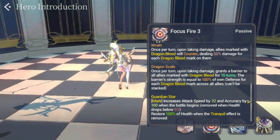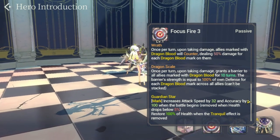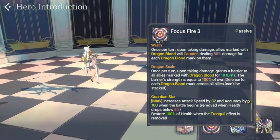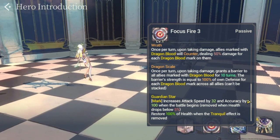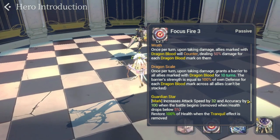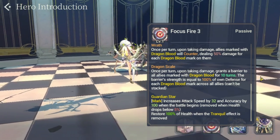Guardian Star's second effect: when health drops to 5%, it removes the Tranquil effect and restores 100% of health. This means she gets a 32 attack speed boost and 100 accuracy at battle start, and before she reaches zero HP she restores to full health — making her very hard to kill. The Tranquil effect is given by Bathory, so for Tranquil to be active on Rara, Bathory must have a higher attack stat than Rara. Take note of that.